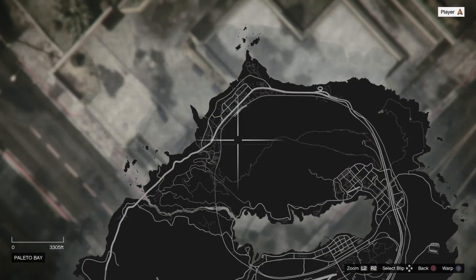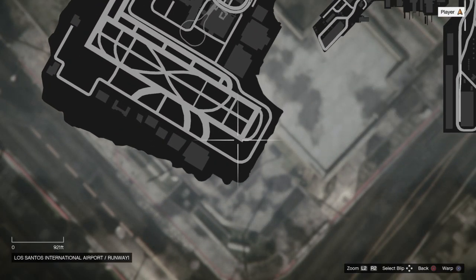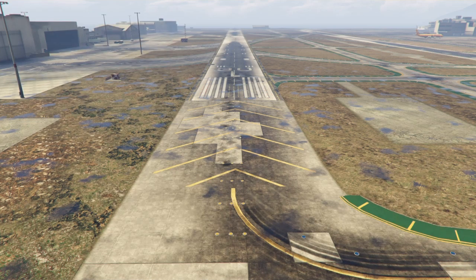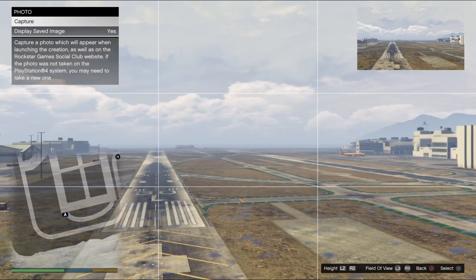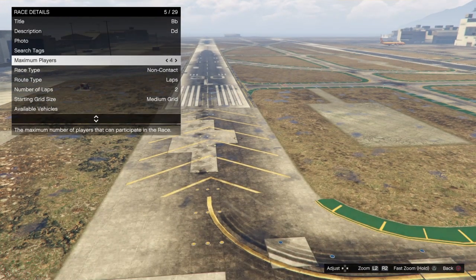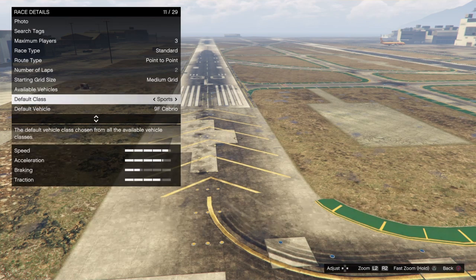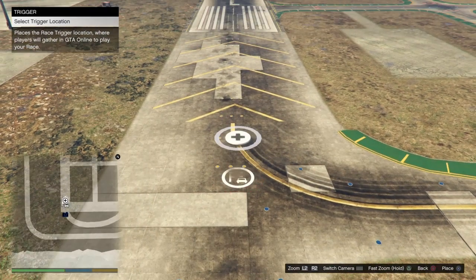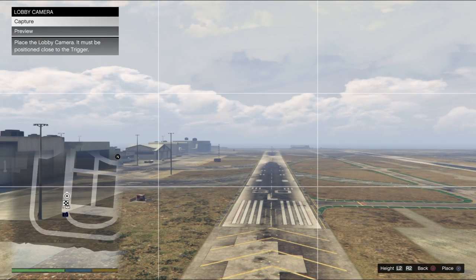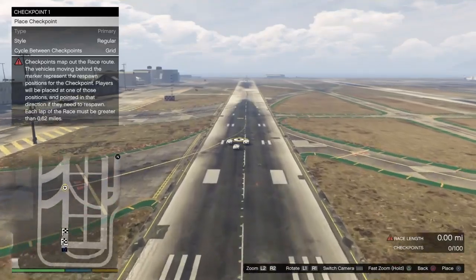Once you spawn into the creator, go to the map and teleport all the way down to the airport to make this easier. Hit X to warp and you should teleport to the airport. Copy everything I do: name the title whatever, description doesn't matter, go to Photo and take a random picture. Set maximum players to three, race type to Standard, route type to Point to Point, and default class to Super. Place the trigger anywhere, set the lobby camera to anything, then place checkpoints down the whole airport strip — it needs to be a total of 0.75 miles.